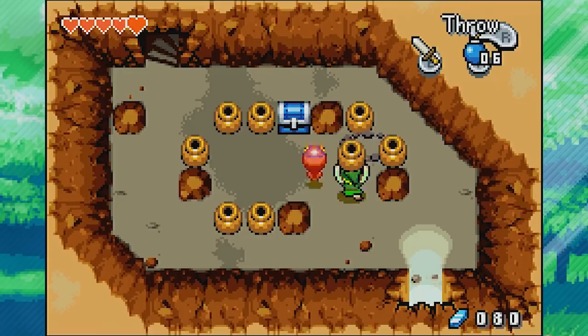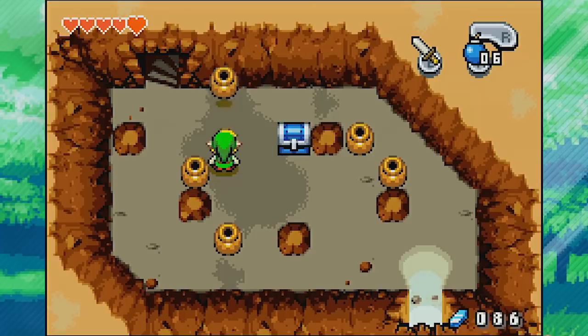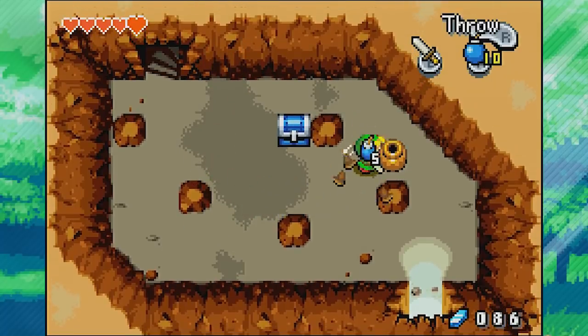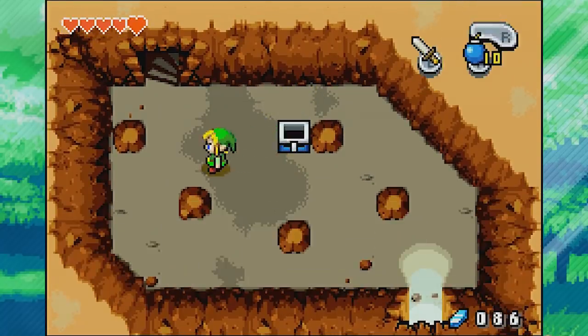Let's pick up the pot and throw it at the red choo-choo. Got him. I'm trying to get a red rupee — just blue. They're going to give me bombs, which is still nice, and a blue kinstone piece.